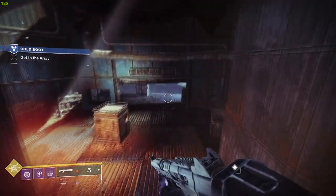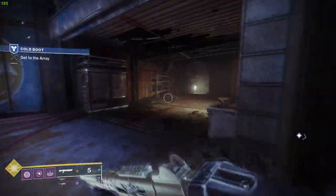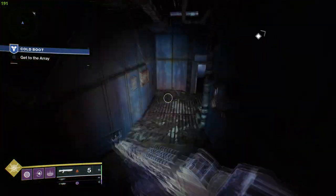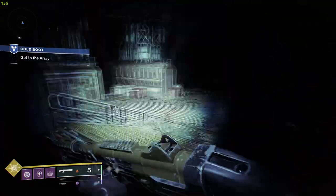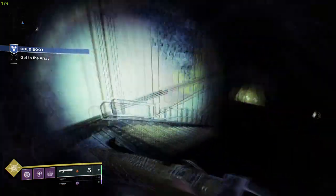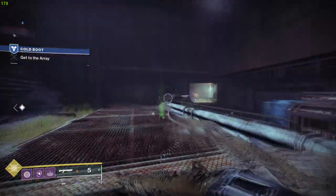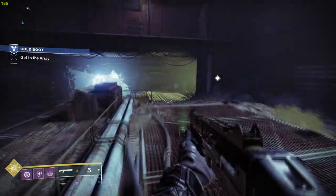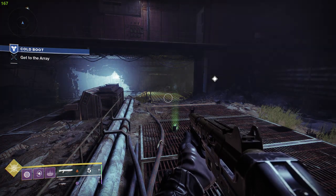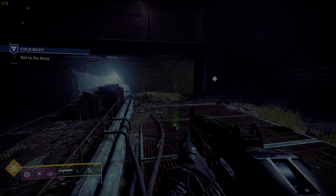So if you're stuck in this area, all you got to do is run back this way, down these stairs, through this dark section, down these stairs. And when I got around this corner, a text dialogue popped up and then it allowed me to continue the quest. So hopefully this helps you guys too — it's a weird bug, Bungie fix this. Alright, I'm out, peace.